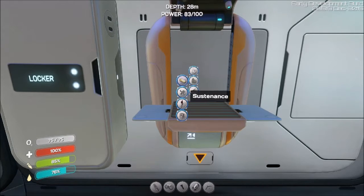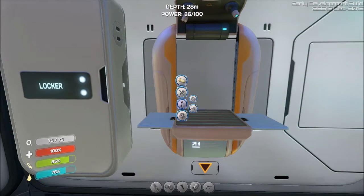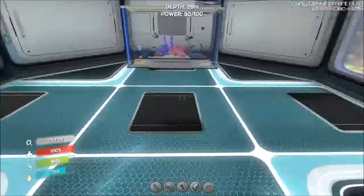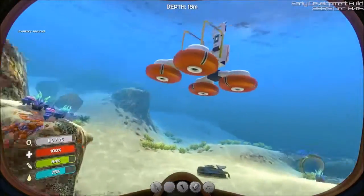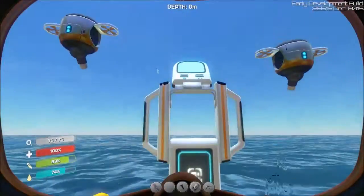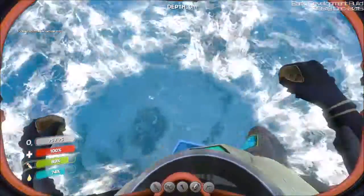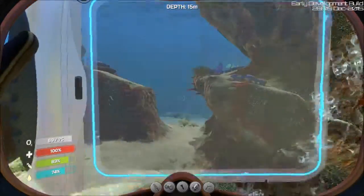I can't make the rebreather yet. I remember last time we got the Seamoth — if I climb on here and do this, yeah, there it is. So I need a power cell, two glass, and lubricant. All right, let's grab this and head out.